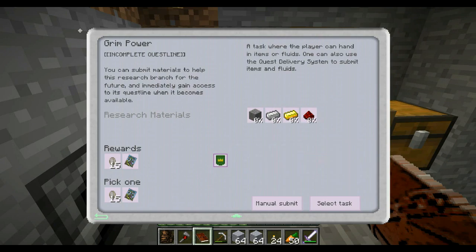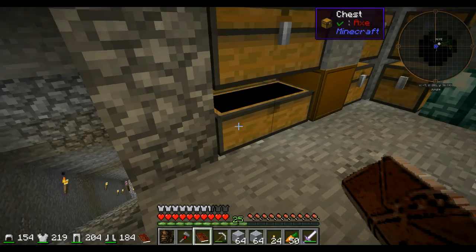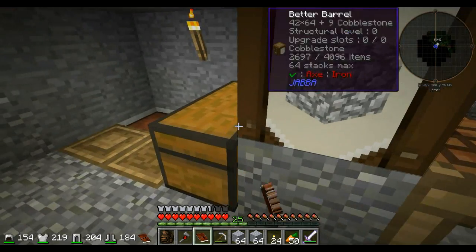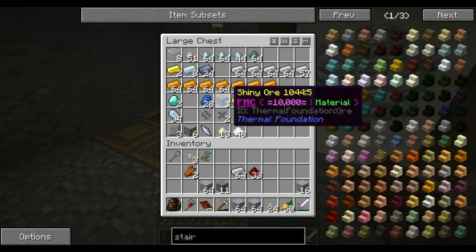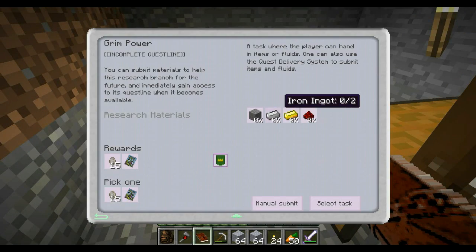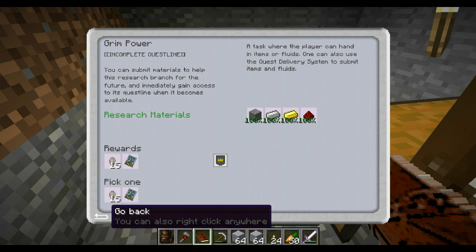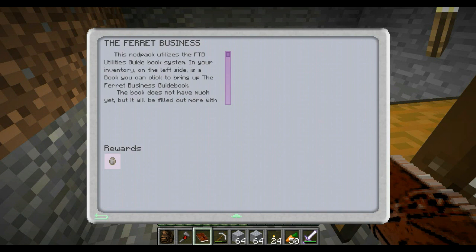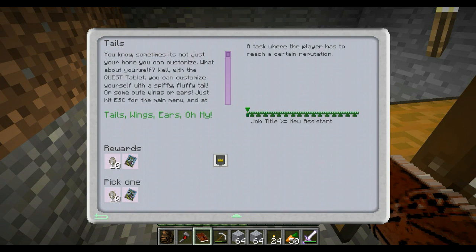Stone, iron, gold — we can do this one here as well because I have got stone right there, and we've got iron and redstone, and yes, gold. Excellent. But I know there was one dealing with the customizing of the tail. Found it. Says this one's been completed.